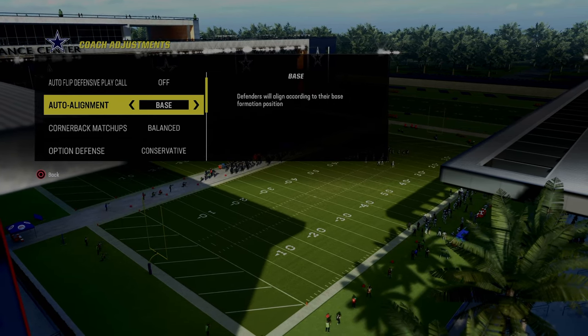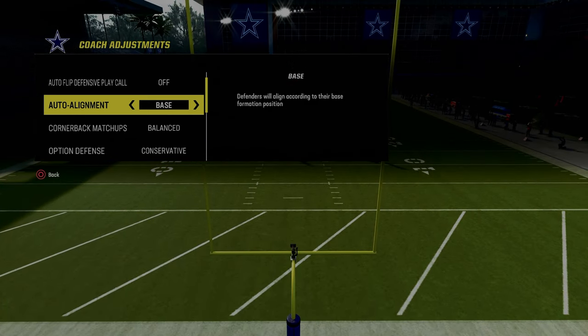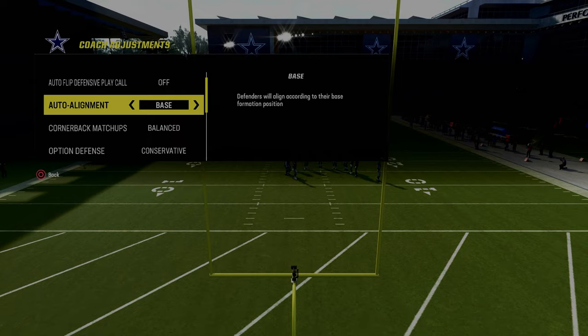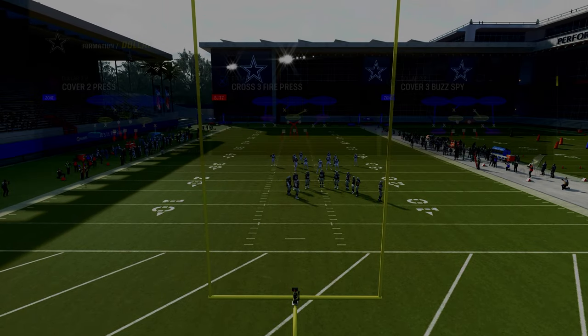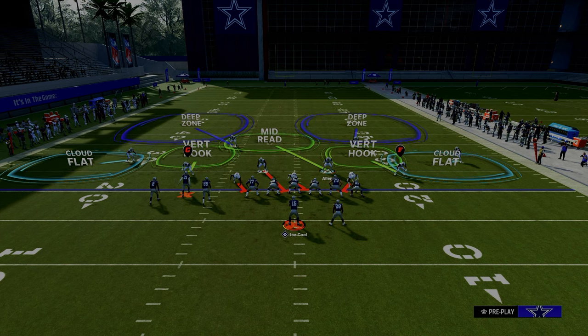The only time I won't use base alignment is if I'm defending Gun Bunch or Gun Trips Tight End or a standard formation where there are receivers out wide. If every receiver is in a compressed set, I really like base alignment because we can constrain the formation and funnel the routes all the way inside. It's my favorite way to defend this.